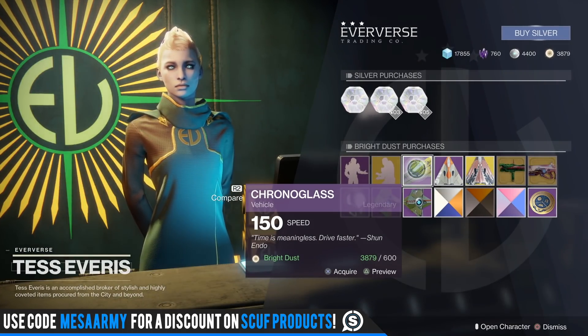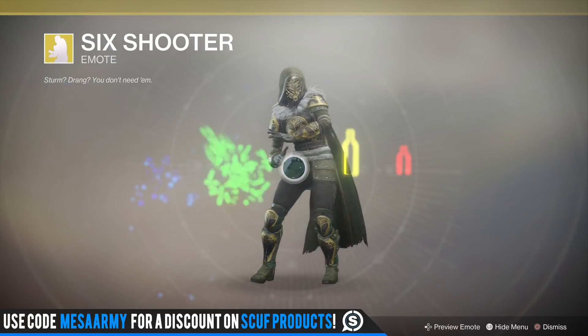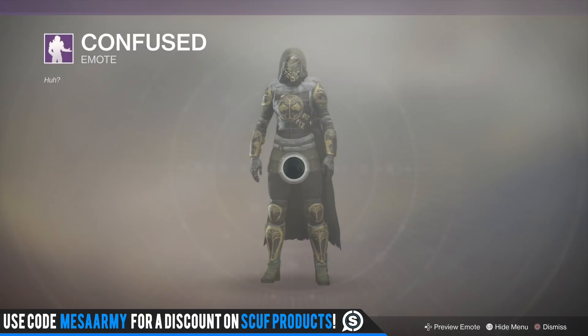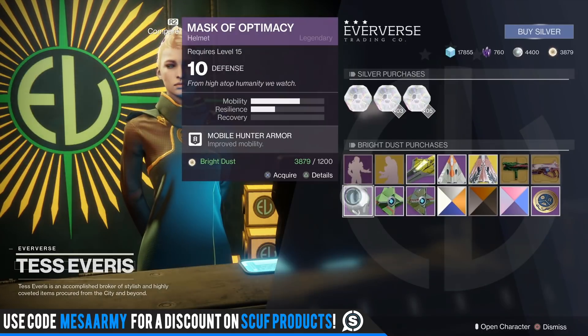We have the Chronoglass sparrow — when you buy these sparrows they will randomly roll with a mod. We also have the Six Shooter emote, which is probably one of my favorite emotes. These are not cheap — 3,250 Silver. And there's a Confused emote — you clearly look confused — and I'm not buying that.